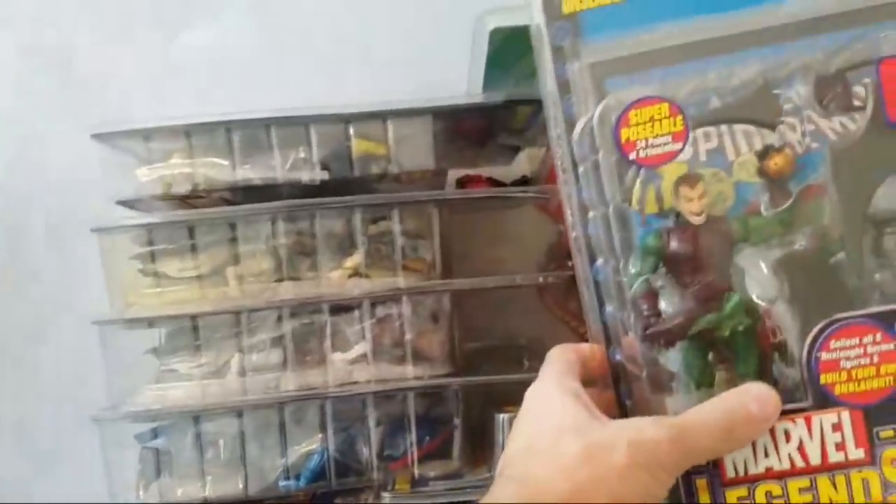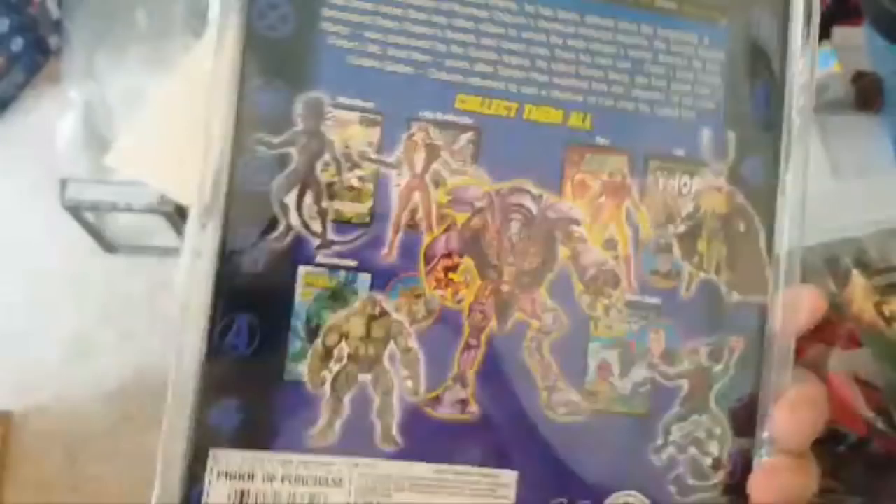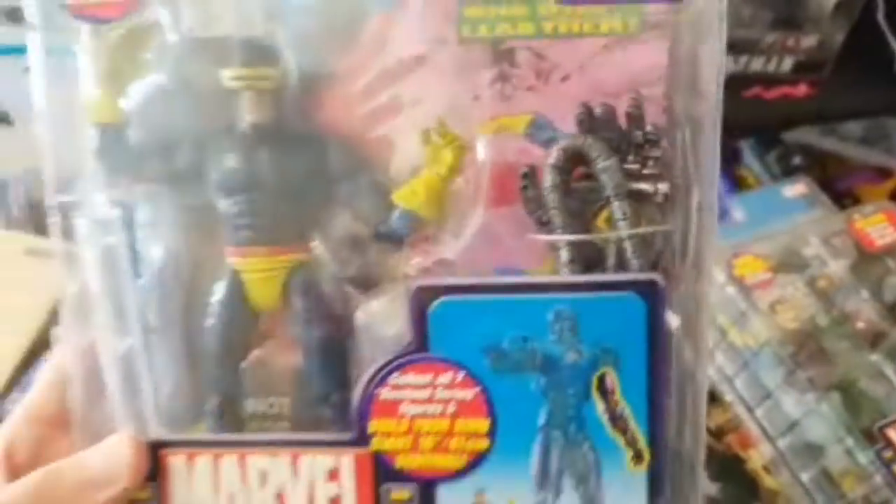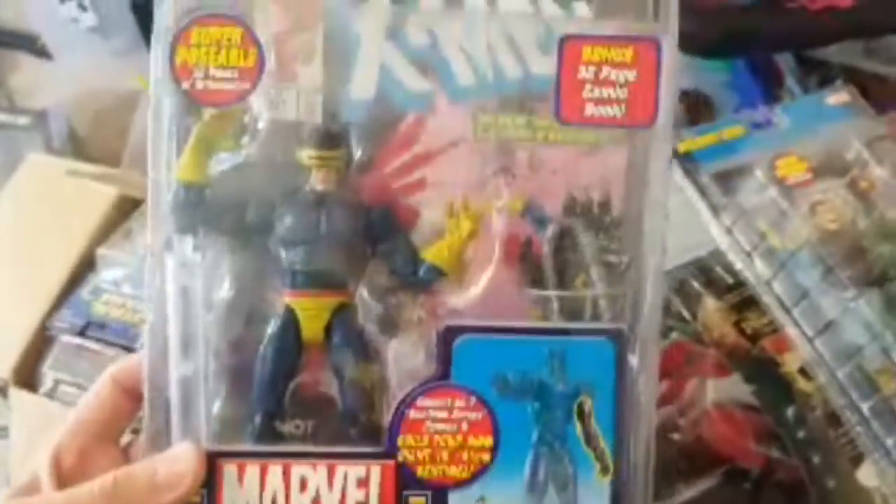Check this out — kind of a mess but you'll get the idea. This is from the Toy Biz era; we have not opened these and built these yet. I'm kind of dying to see how awesome they are. We've got Green Goblin here. This is from the Sentinel build-a-figure set — I still have a Sentinel to build. In this bin we have Cyclops, Mystique, and these are super heavy because the body parts for the Cyclops are just so big.